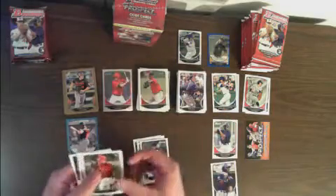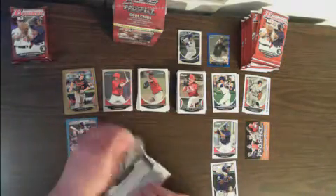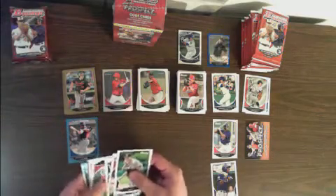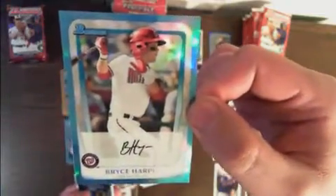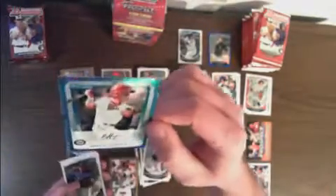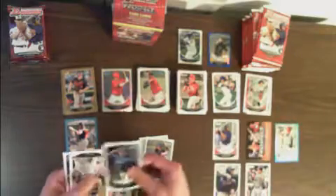Jose Cisnero, Shelby Miller. Overall the product looks solid — basically what you would expect for Bowman. Here's a Bryce Harper base card, he's number 150 in the set. Justin Upton — wow, that scared me. That is not an actual autograph. Looks like this is a reprint of Harper's first Bowman card — just a facsimile auto. Cool nonetheless, wish it was a real auto.